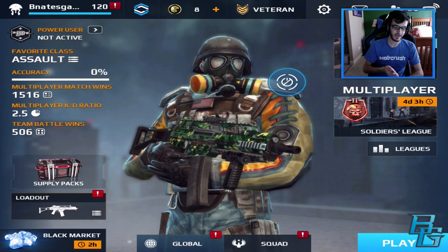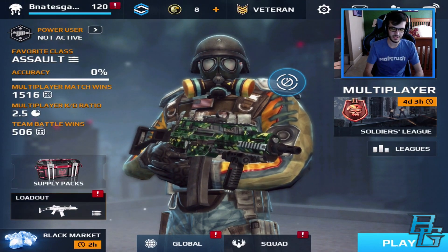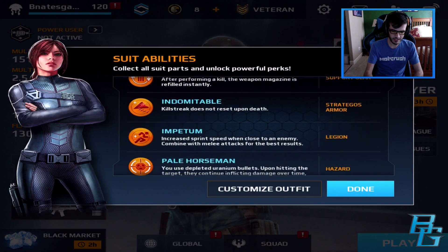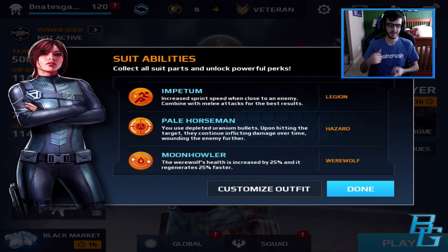First off, in this update we have three new armor sets. You can actually see here on the suit abilities, they're just the names of the skills and the suits. So here we'll actually go down, and there's Empitum, Pale Horseman, and Moonhowler.